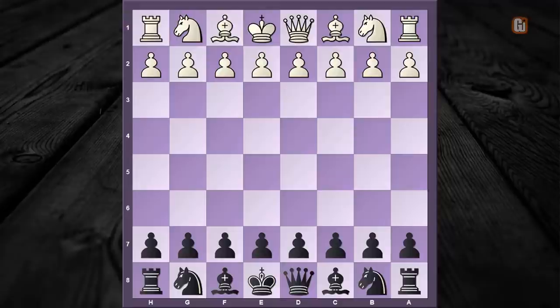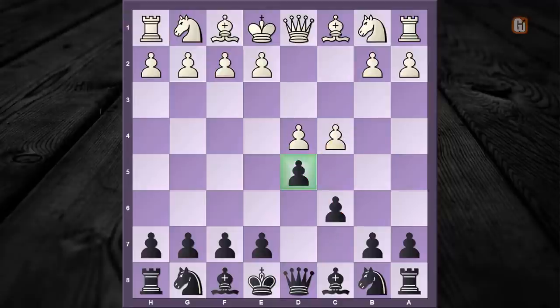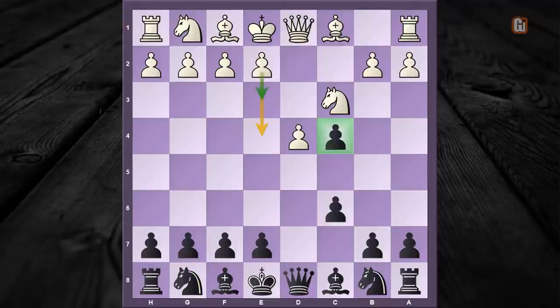In tournament practice, the opening arises after the following moves: d4, d5, c4, c6, and now knight to c3. The typical Slav mainline starts with the move knight to f6, however I'm going to propose at this point the trendy move dxc4, winning a vital pawn.